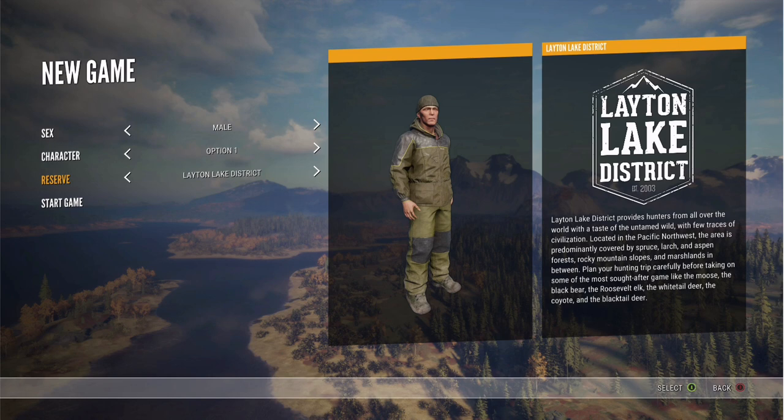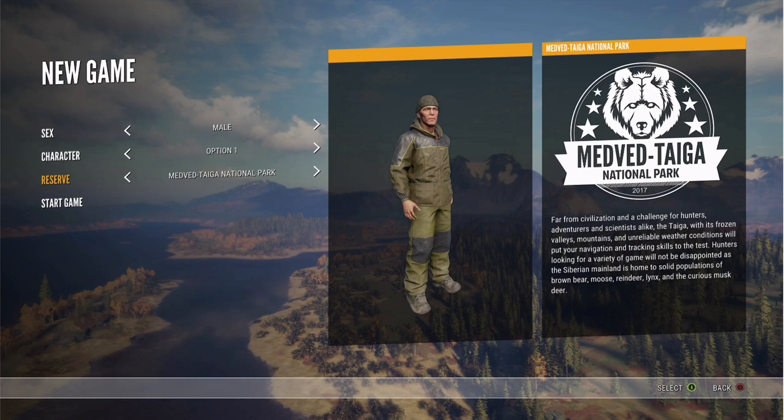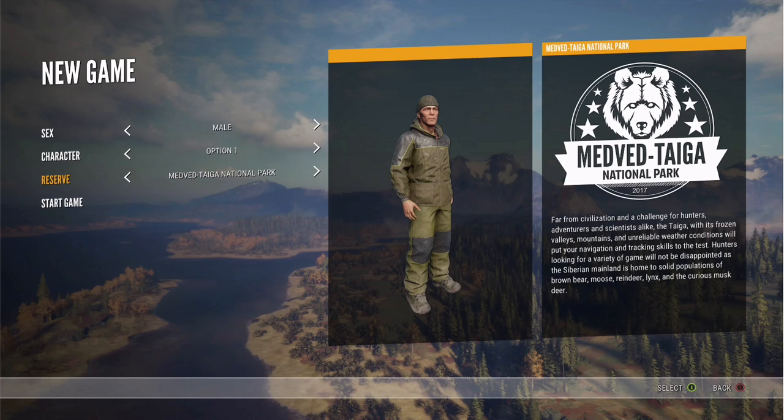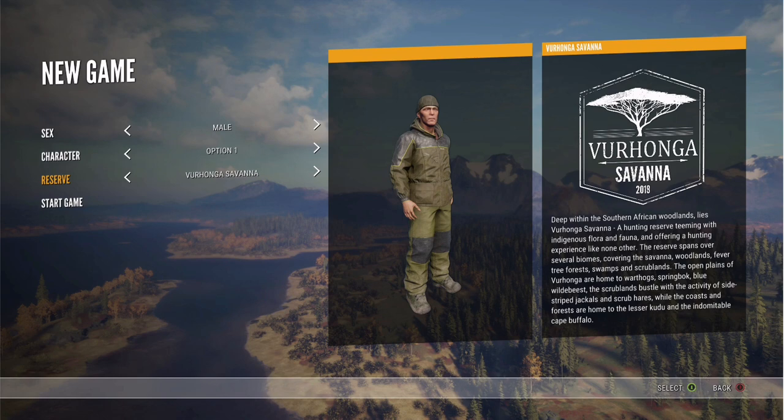Layton Lake District brings hunters from all over the world a taste of the untamed wild, with few traces of civilization. Located in the Pacific Northwest, covered by spruce, large aspen forests, and rocky mountain slopes — home to moose, black bear, Roosevelt elk, white-tailed deer, coyote, and black-tailed deer. Then there's Medvedev Taiga National Park — Siberian, home to brown bear, moose, reindeer, lynx, and musk deer, with frozen valleys, mountains, and unreliable weather conditions. This is probably the winter pack.